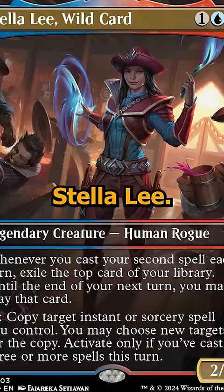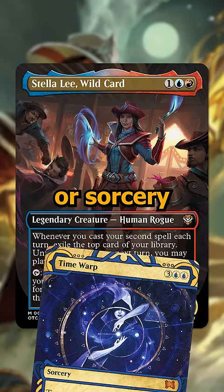Next up we have Stella Lee, a three cost blue and red 2/4 that allows you to impulsively draw whenever you cast your second spell each turn. Then you can tap it to copy any instant or sorcery on any turn you've cast three or more spells. The card draw and the copying makes this a very powerful storm commander.